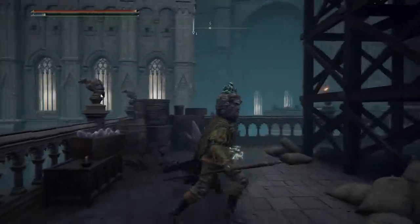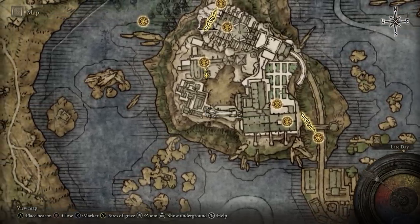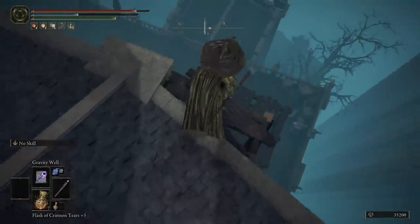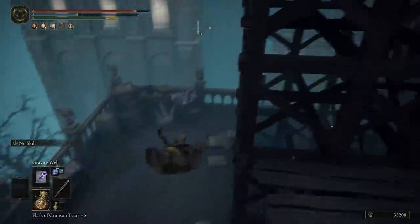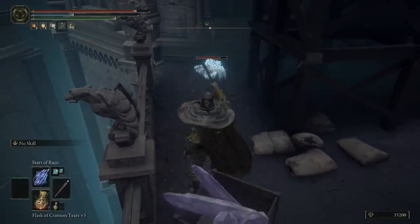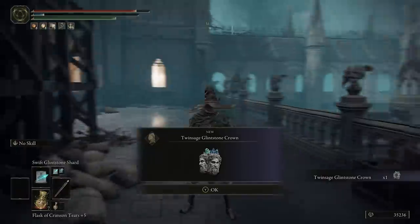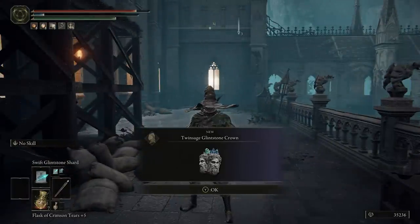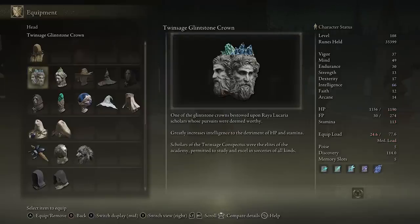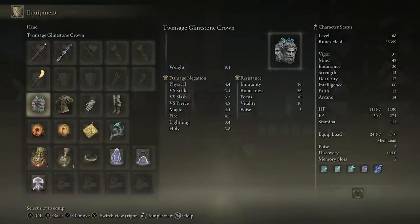There's a third intelligence helmet also in Raya Lucaria Academy. From the Debate Parlor, make your way over the rooftops — not toward Rennala, but to the left — and navigate the rooftops until you reach a nearby church-slash-library. Make your way down and right behind some scaffolding you'll notice a white glowing crab. Kill it, because it drops the Twin Visage Crown, which gives you a whopping 6 points into intelligence, though at the cost of some HP and stamina. Maybe save this one for later unless you're good at keeping your distance from enemies.